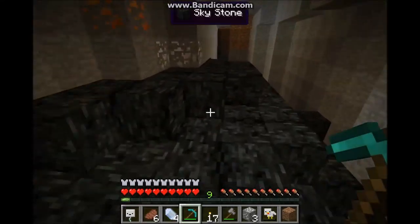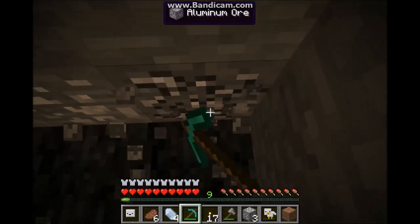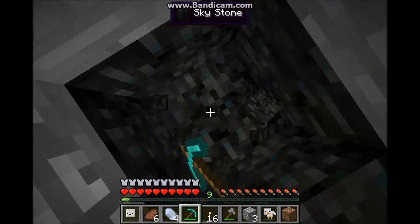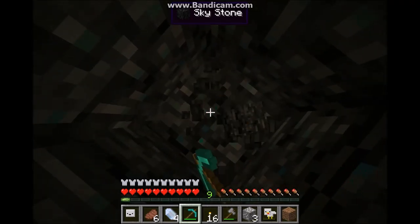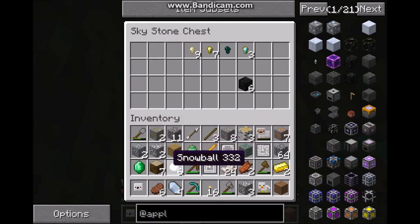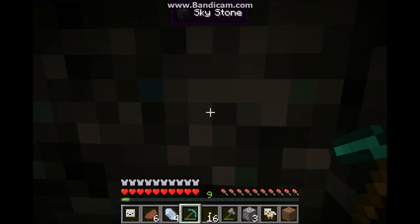I'll just use this pickaxe for the moment. They say if you go into the middle of one of these you find a type of chest — let's see if I can find it. Let's go down here. Skystone — this must be it. These are some things I'm going to need later on when I get an inscriber press. I'll keep that, but I think I'll head back home now.